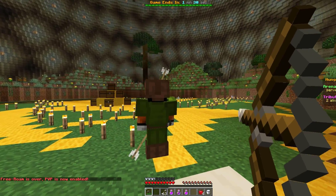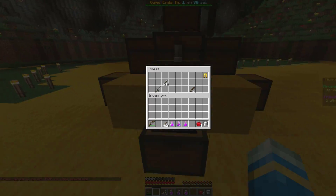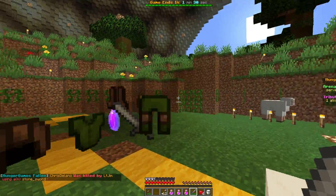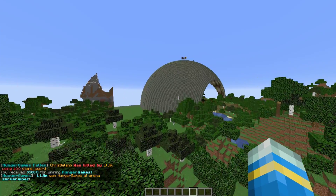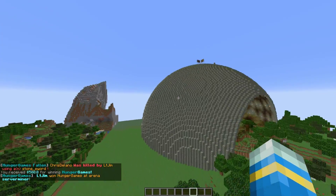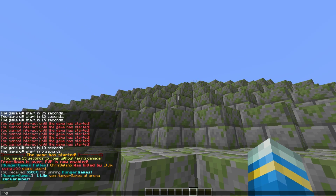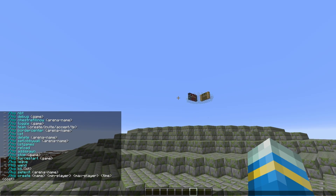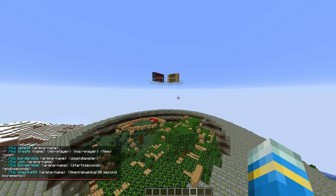PvP is now enabled and I can shoot my opponent. Let's see if there's a sword in here that will make things quicker. And there we go — I have won the game. It shows up in chat and I actually got $500 for winning the game in the arena server miner. Obviously if you had loads of players it would be a lot more fun and take longer, but that's just a quick example of the type of arena you can create with this plugin.